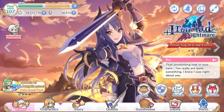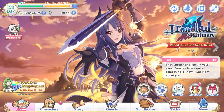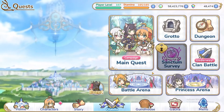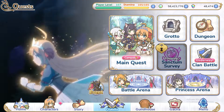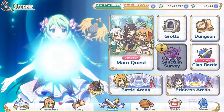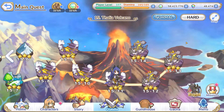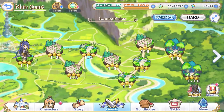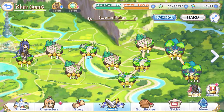Alright, to start things off we're going to take a look at the quest tab, which leads to what I consider the three main parts of the game: story mode, PvP (which is your battle arena and princess arena), and clan battle. Let's start with story mode. I'm not going to go too deep because it kind of speaks for itself — it's your typical progression. You've got all these different zones, you go through each level, you get better gear, you level up, same old same old.